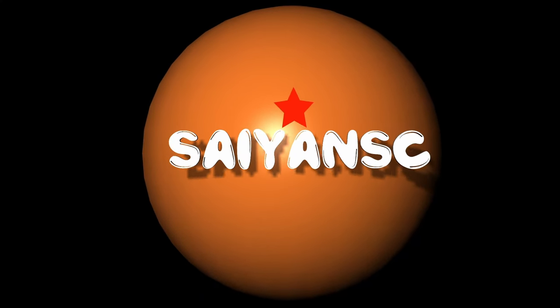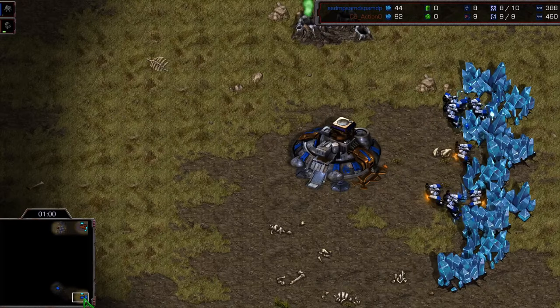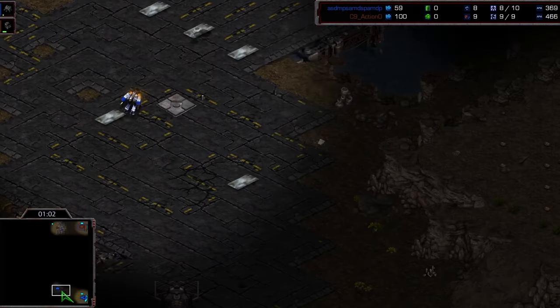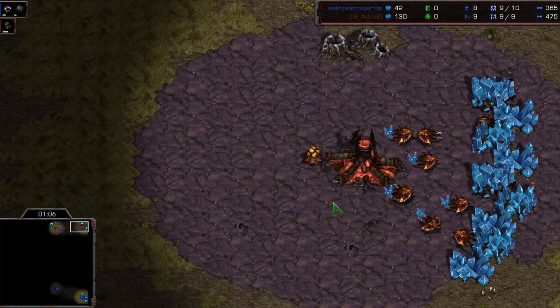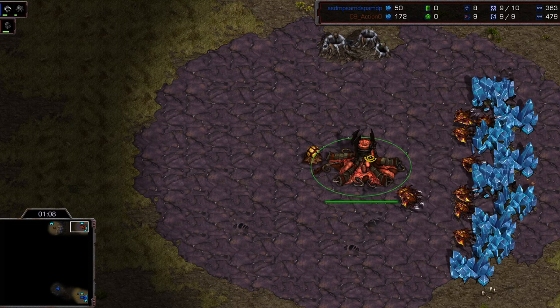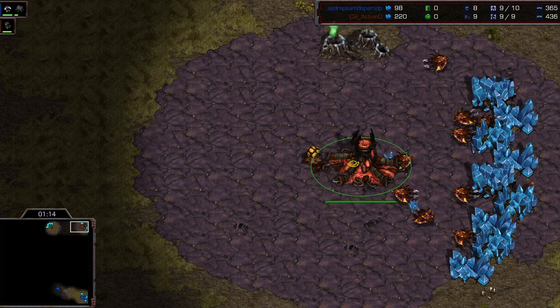Welcome back to another Brood War ladder cast. Action is spawning in the top right corner versus Light down in the bottom right. Light starts off with an eight barracks, gonna put on that early pressure to Action, and Action throws down a pool — so over pool here from Action.